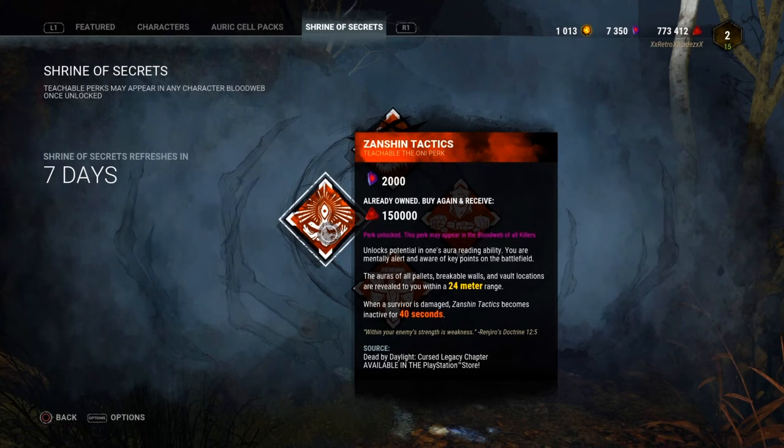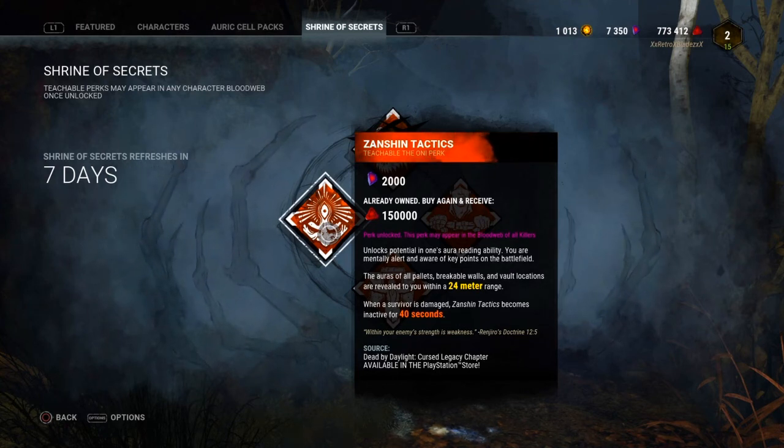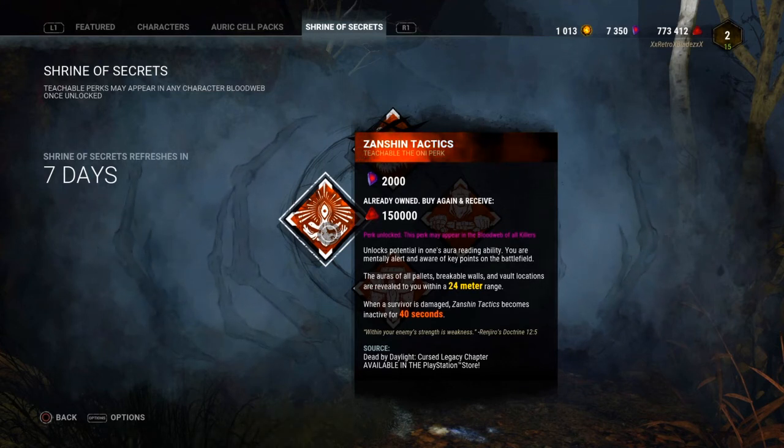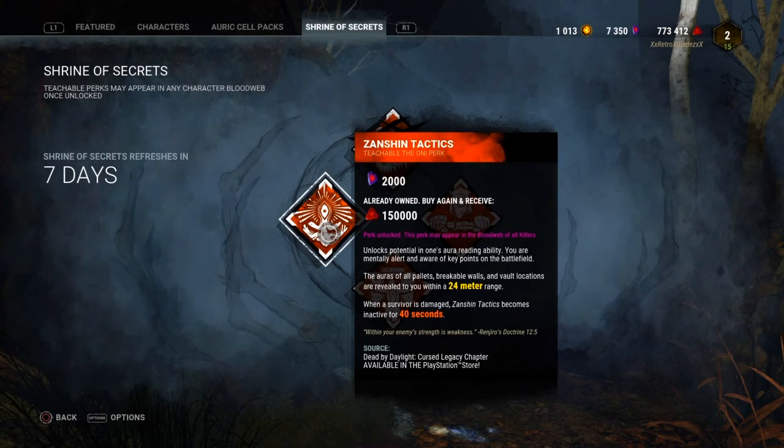The fourth and final perk is Zanshin Tactics, which gets a cooldown — 40 seconds at level one, 35 seconds at level two, and 30 seconds at level three. I rate this perk a 2 out of 10.